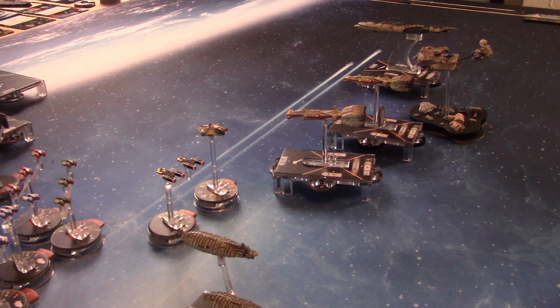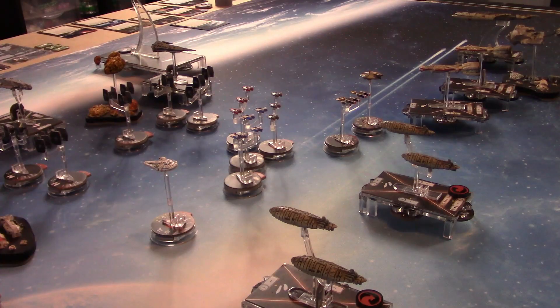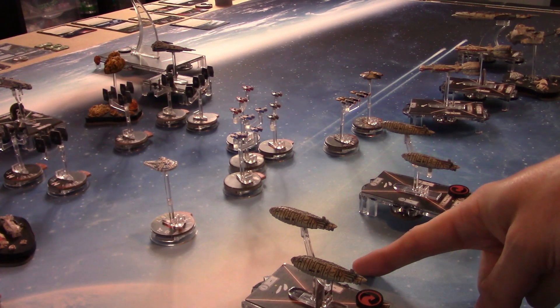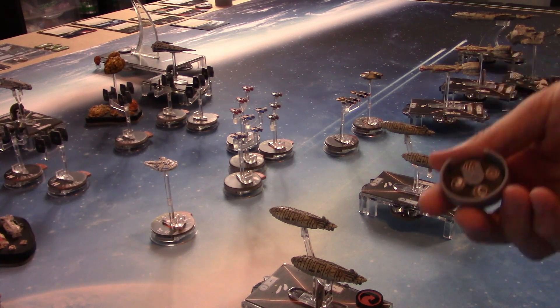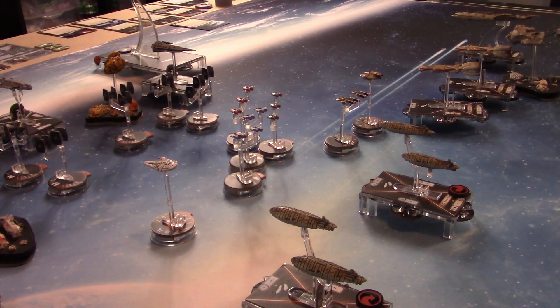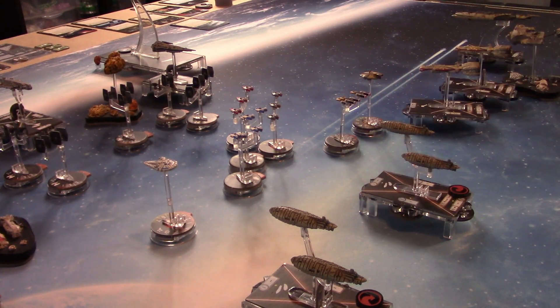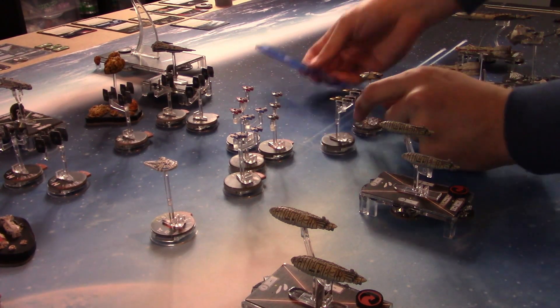Beginning of ship phase, I'm going to use Entrapment Formation by discarding it. Flag Bridge means I can't spend the token. We activate the ISD first, then push the dial, move forward, and activate part of the fleet.